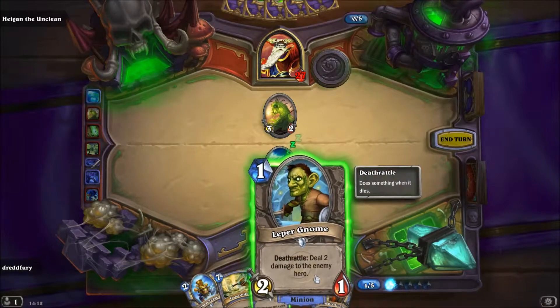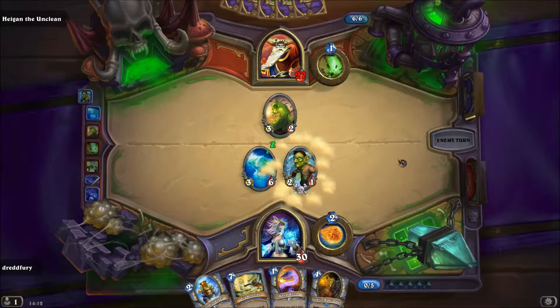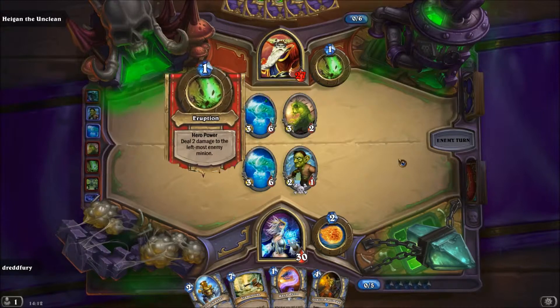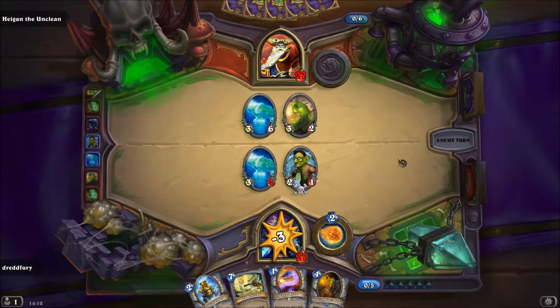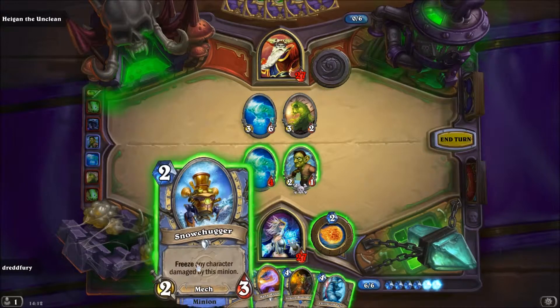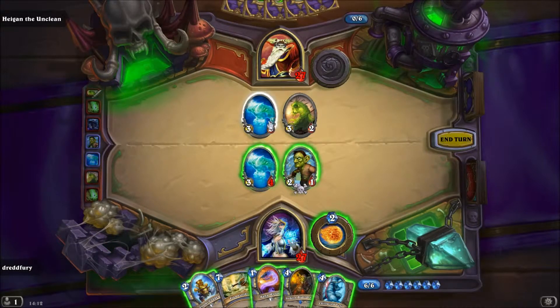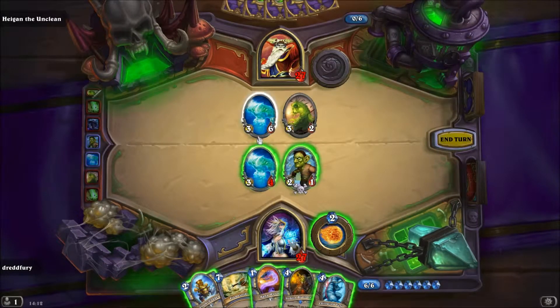Ich überlege, ob ich lieber den Lepernome spiele, weil der das Ush quasi aus dem Weg räumt. Face ist Milchblader und wird auch zu einem Ush — das ist weniger schön. Er geht aufs Face. Jetzt kann ich die schöne Kombi spielen aus Snow Chugger und Blast Mage. Ich überlege, ob ich vorher das Ush rausnehme — dann kriegt er, wenn ich Glück habe, 3 Damage, und ich kann die traden.